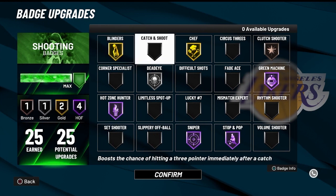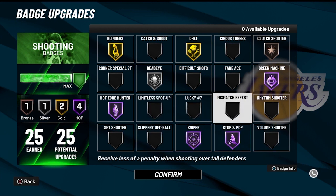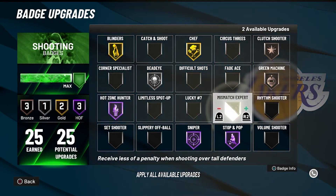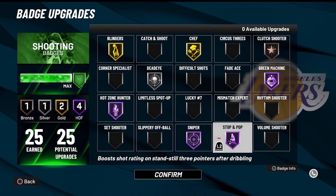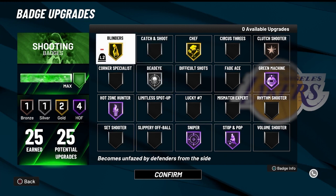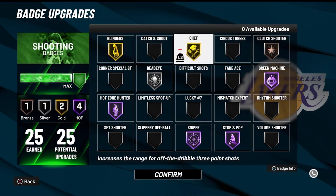For shooting badges, I would recommend you to have these badges. Mismatch — if your player is like 6-1, Mismatch definitely needs to be on gold. You could substitute Green Machine; put that on gold if you want. I don't really mess with Mismatch. Sniper is a must-need. Stop and Pop is a must-need. Deadeye is a must-need badge on gold. Deadeye and Mismatch are must-need badges together. I don't run them because I just love to experiment with my badges. Blinders is a definite chef — as you can see, you can have that on silver and still pull from half. I'm going to test it on Hall of Fame one of these days. Chef is a must-need badge if you want to shoot from deep, as you can see in these clips.